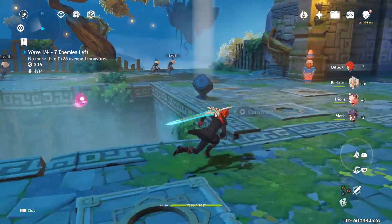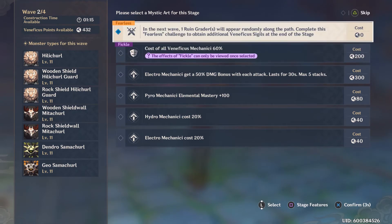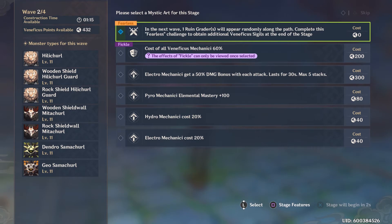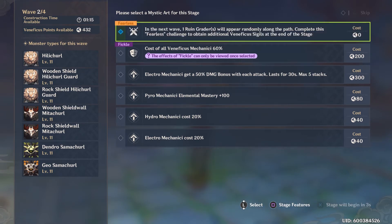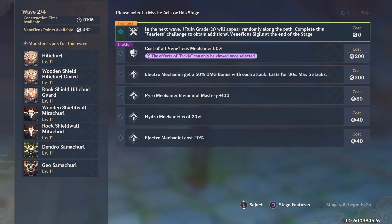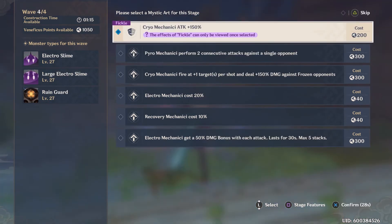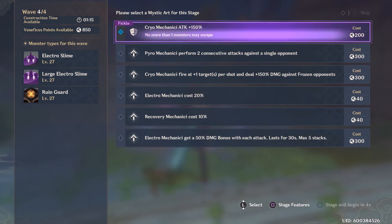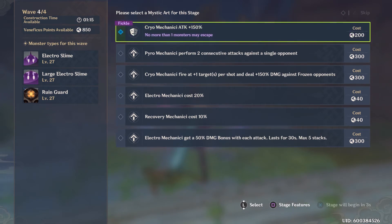These are some great tips from my first playthroughs. At the end of each wave, you will be shown the next monsters coming out, so set up your elemental reactions accordingly. You also get enough time to choose a Mystic Art — these are buffs you can give to your Mechanicus, plus special traits like Fickle or Fearless. Fickle gives you a bonus but comes with side effects and criteria — for example, it might tell you that you're only allowed to let one monster escape, and making more than one escape will likely fail the quest.